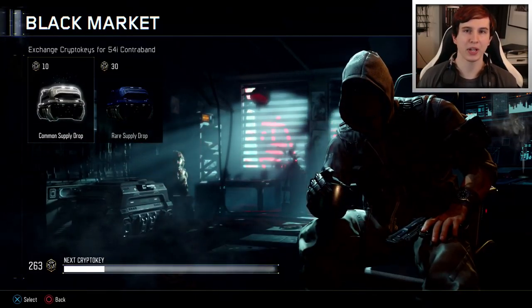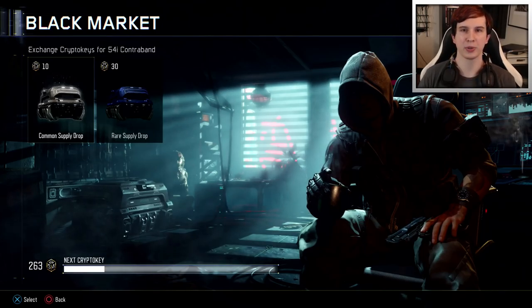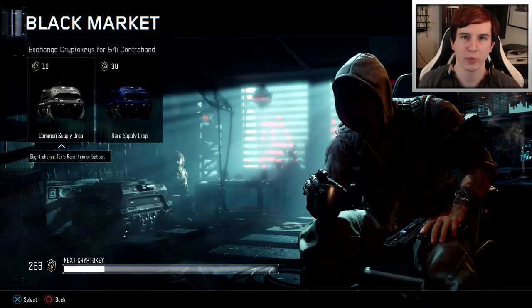Hey guys, Drifter here. Welcome to my second supply drop opening video. I've been grinding crypto keys for the last week or two, saving every single one of them, and I have 263 crypto keys. Today I'm going to be opening up 26 of these common supply drops and praying, hoping for some epic and some legendary stuff. If I get anything good, I'm going to go to custom match and show it to you.